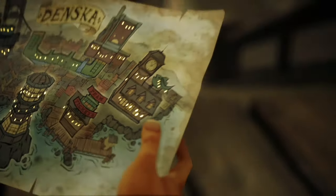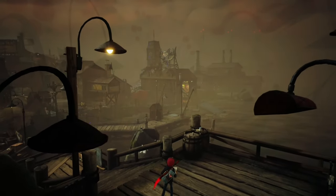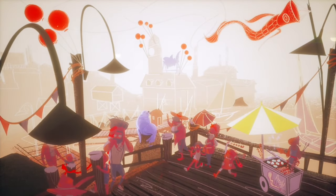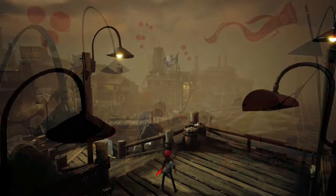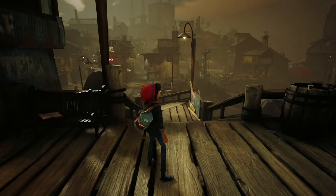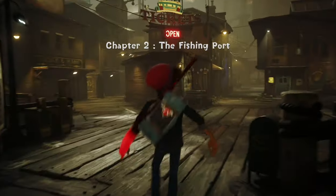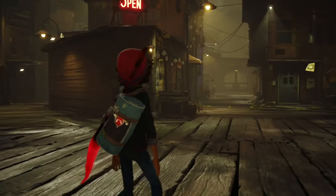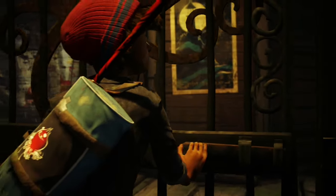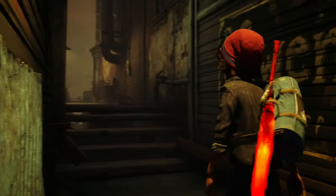Back at the train station now — we're going to get a train back to the fishing port. Just come down these steps and there will be a cutscene where we see the bullies again — Casey Jones Jr. and his comrades. Once we've successfully evaded the bullies, you'll resume control. If you press the map button you can see all the lights on there to see what you're doing.